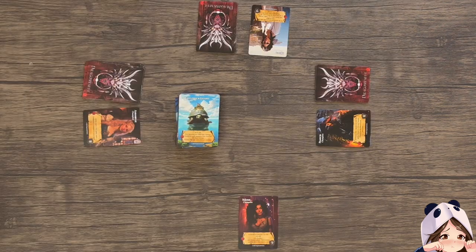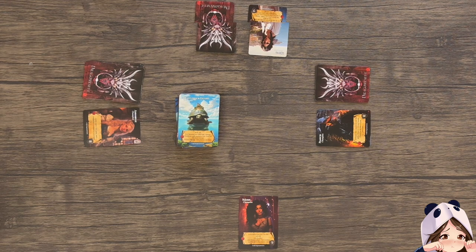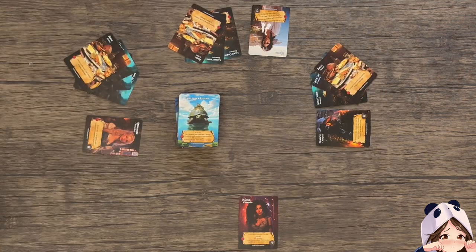Gameplay is going to continue with each surviving champion taking a turn until the adventure deck runs out. Then the players with surviving champions reveal their hands. The winner is the individual with the most treasure. So in this case, Annabelle would be the winner.